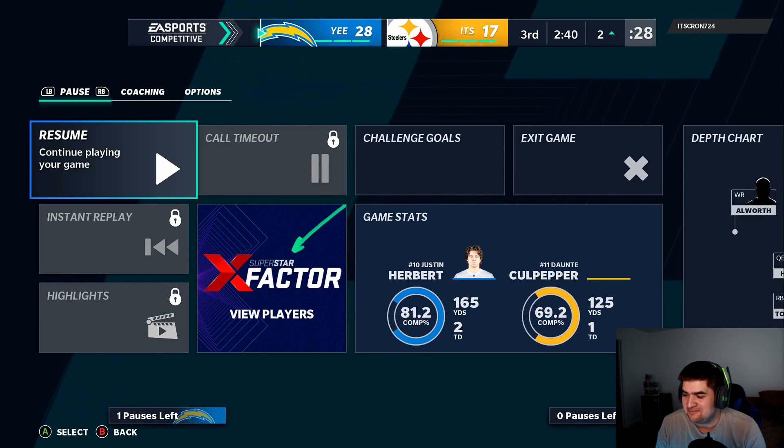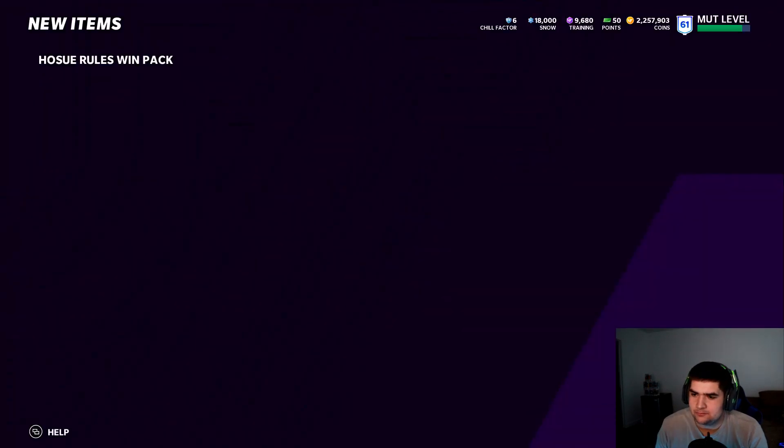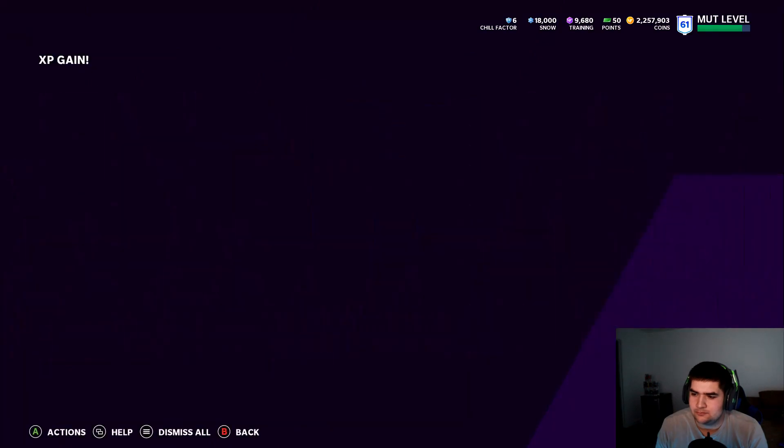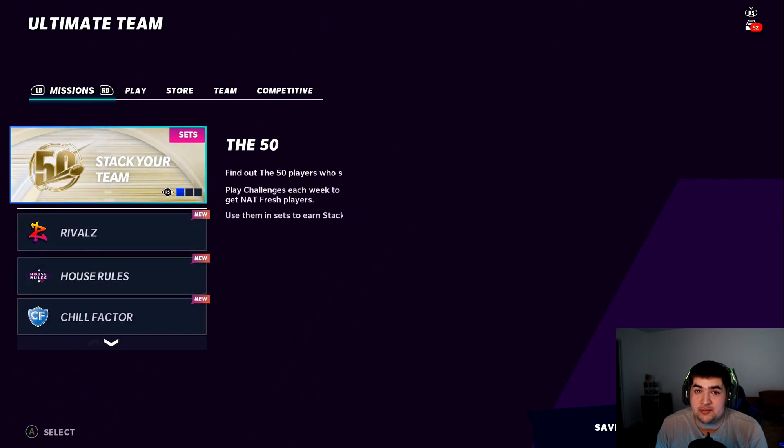That's a 20-yarder to Antonio Gates — touchdown Los Angeles! Is he just gonna quit? We'll take that! Dude was down by 12 and just accepted defeat. All right, we should be getting a snowball. There it is boys — let's go! Grab our Justin Herbert and hop into a couple more of these.